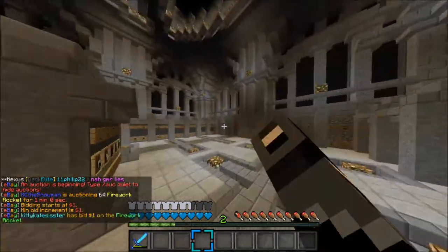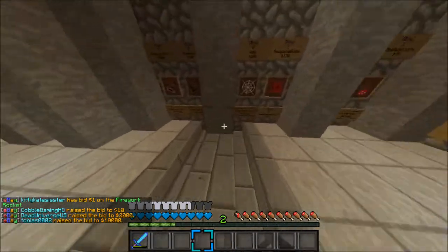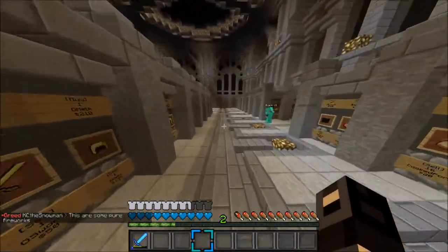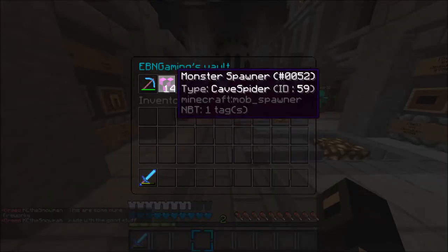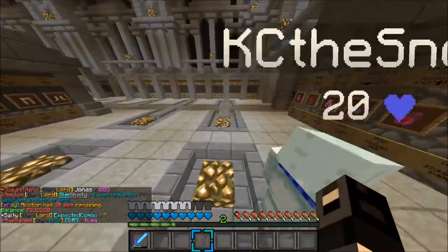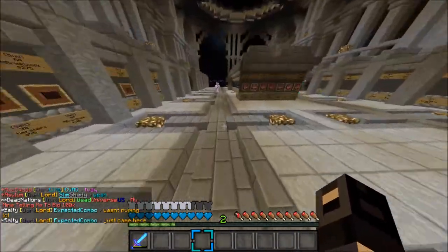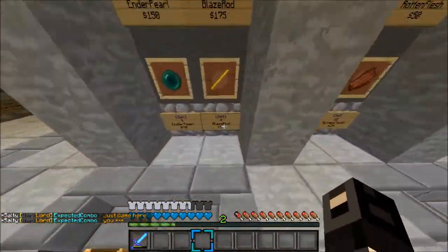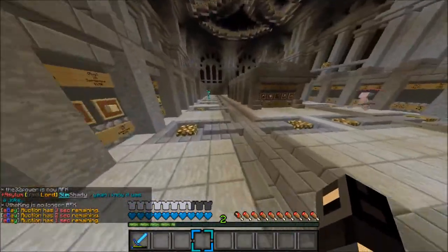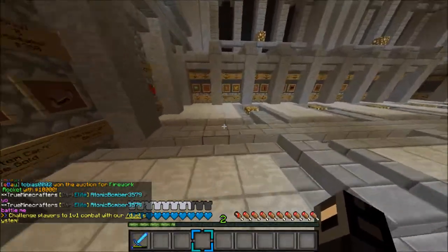Hey guys, it's AVN Gaming back with an episode of Extraordinary Factions. While I was off camera, my boy Zargon PVP hooked me up with some spawners. As you can see in my vault right now, we have 14 cave spider spawners and a blaze spawner — I got an extremely good price and still have 232k left. Today we are going to build a money machine. I'm thinking of using the cave spider spawners for XP, but the blaze rods are where the money is — four for $75. I saw a really good blaze grinder online and I'm going to do a timelapse, build that thing, go AFK, and see how much money we can make.